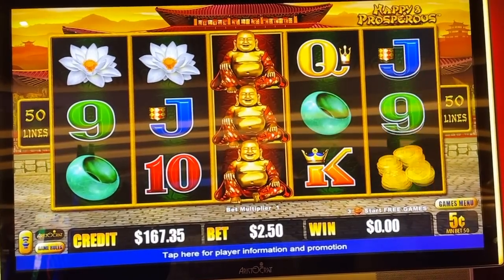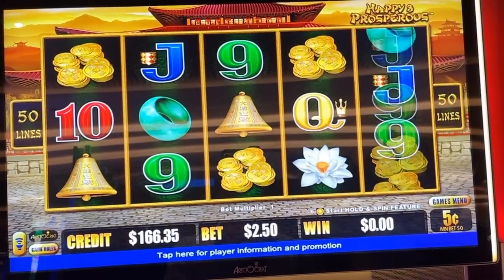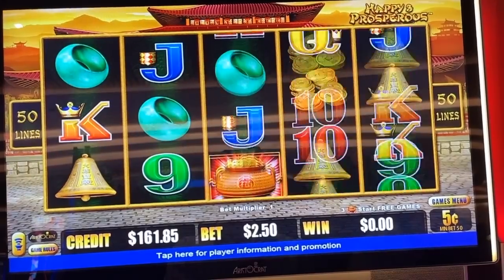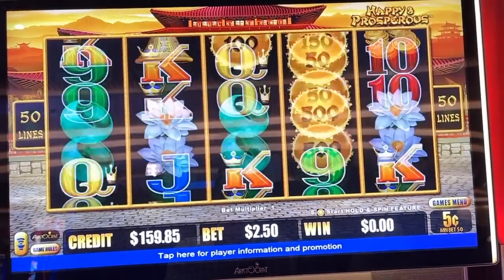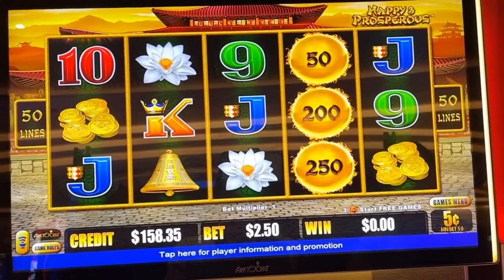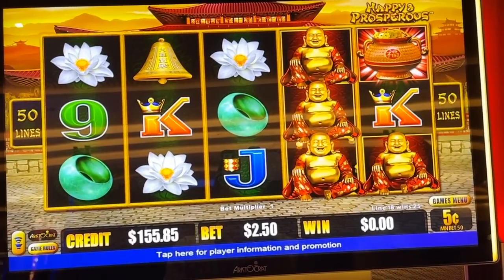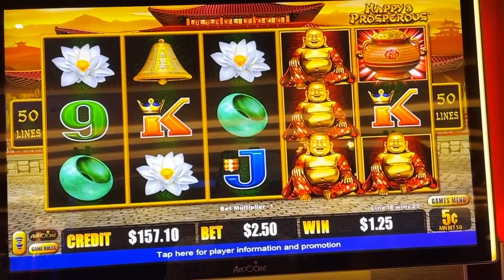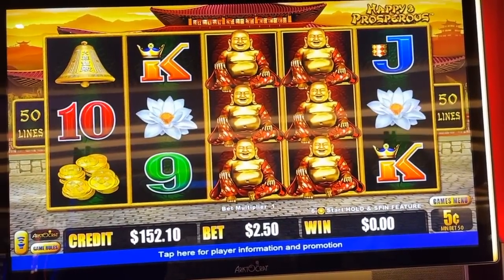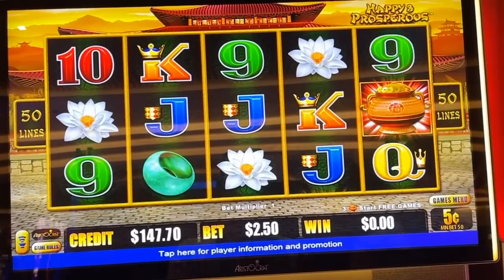I guess those golden blocks are worth a lot. Those flowers should be worth a good bit too — $5? Really? That's it? $1.50 — better than nothing. Come on, we need the fireballs. Part of the problem with these machines: you're not quite sure where the pay lines are. This one's 50 lines, so there's a lot of them.